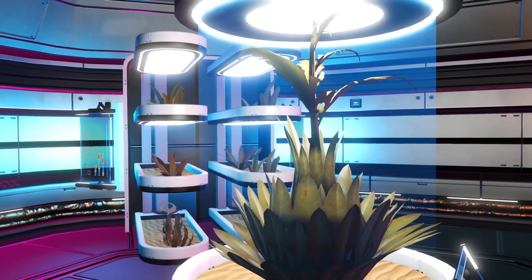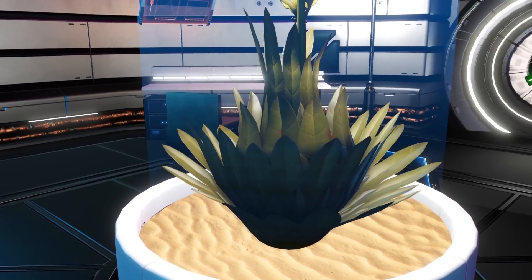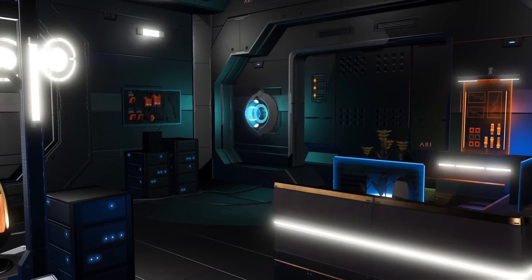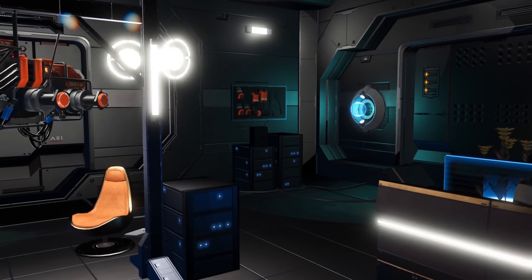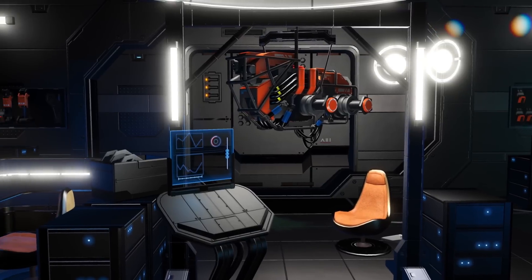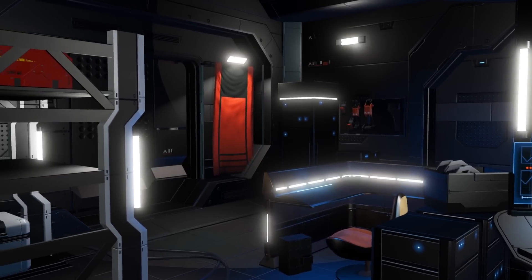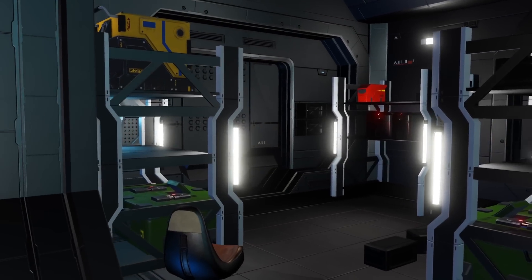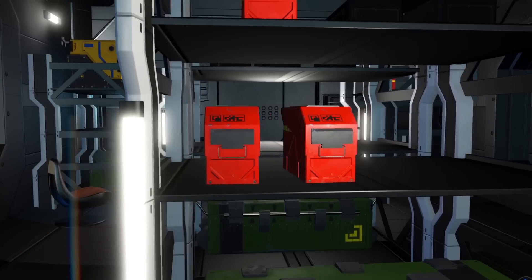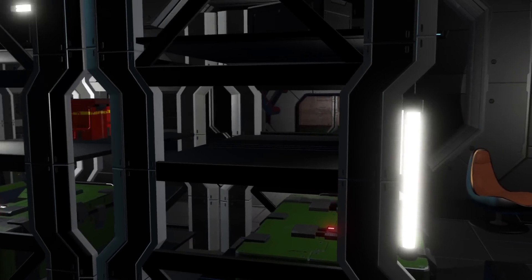Since both planetary buildings and space stations share the same pool of procedural locked rooms, both of them lost the rooms that contained suit upgrade stations at the same time. However, it feels like a more significant loss for buildings, since this provided a neat incentive to explore every room of every settlement you came across. In a similar way, there also used to be a chance that a multi-tool cabinet would spawn in one of these locked rooms — meaning any planetary building might have a multi-tool worth buying, creating another incentive to explore these back rooms.